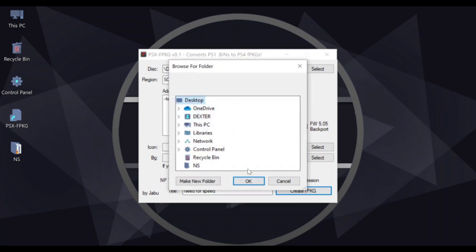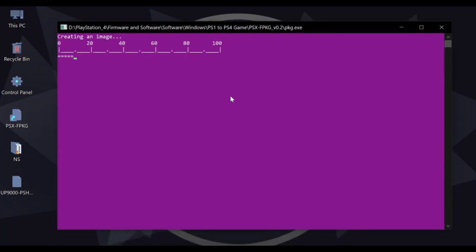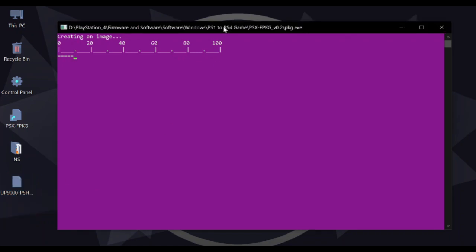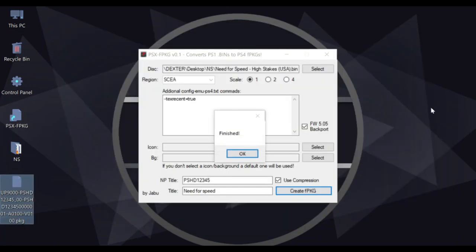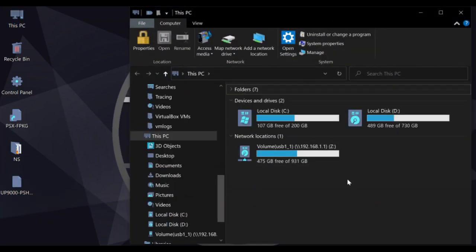Hit the Create FPKG button, select the output path, and hit OK. The conversion has started and the file is being created. Wait till the process is finished. Finished — click OK and close the emulator.